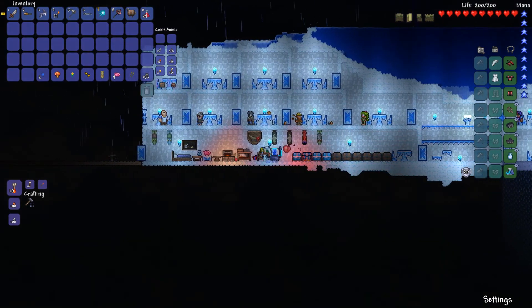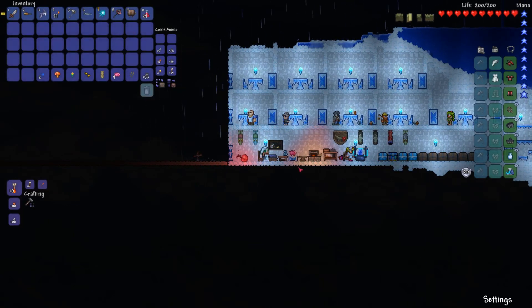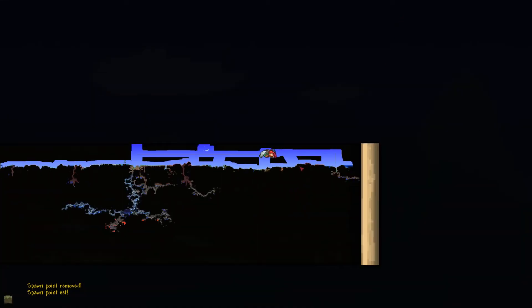This didn't take very long — maybe about an hour or so. I already have a spawn point on the bed here. We're on the far east side of the map, and underneath us there's a desert biome and a crimson biome. We'll have to be careful in hard mode because the crimson can spread and corrupt our home. To the left is the jungle, and you can see my old home is pretty far away.